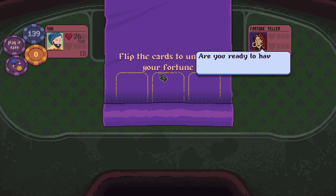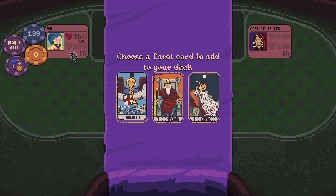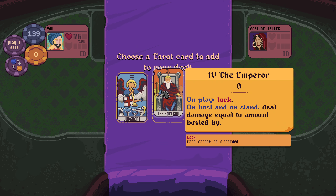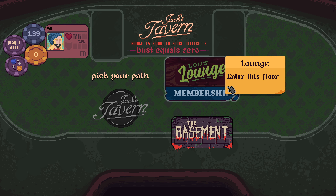Need to find some aces. Is that the Empress? On play add a fresh copy of one of your burned cards to your draw pile — that would get us back a Gerald, which would be lovely. On play lock, on bust and on stand deal damage equal to the amount busted by — very interesting. On play and lock — Ace of Hearts. That is what we had last time that got us so far. I'm inclined to not break with tradition.